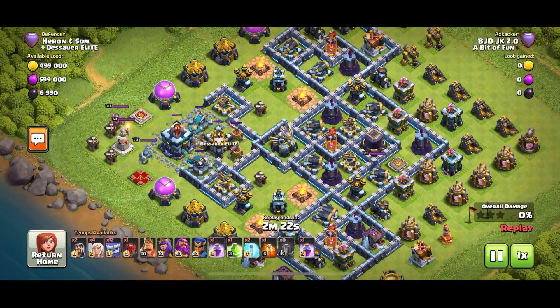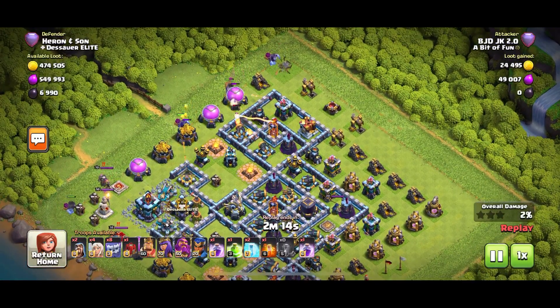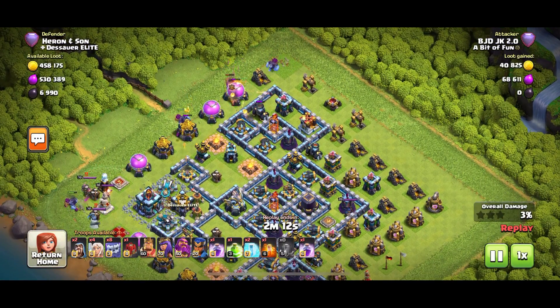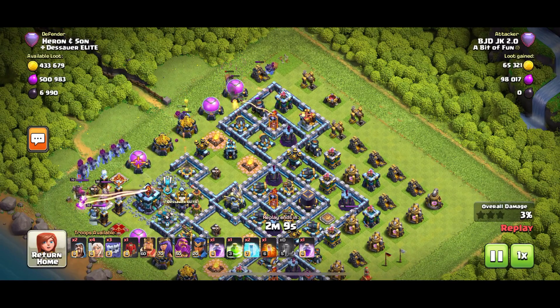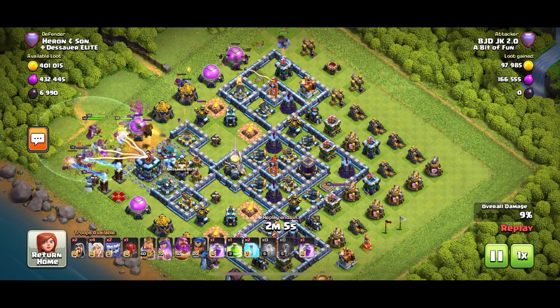Here's another replay from one of my clan mates — you might recognize this base. It's really nasty and difficult to take down, but not with this strategy. Four Earthquake spells have been dropped on the Town Hall. Don't worry — sometimes it's okay to activate the Town Hall, as it draws the troops towards it. Yetis up at the top, and then the main bulk of Yetis are going in to take out that nasty Tesla farm and those heroes.